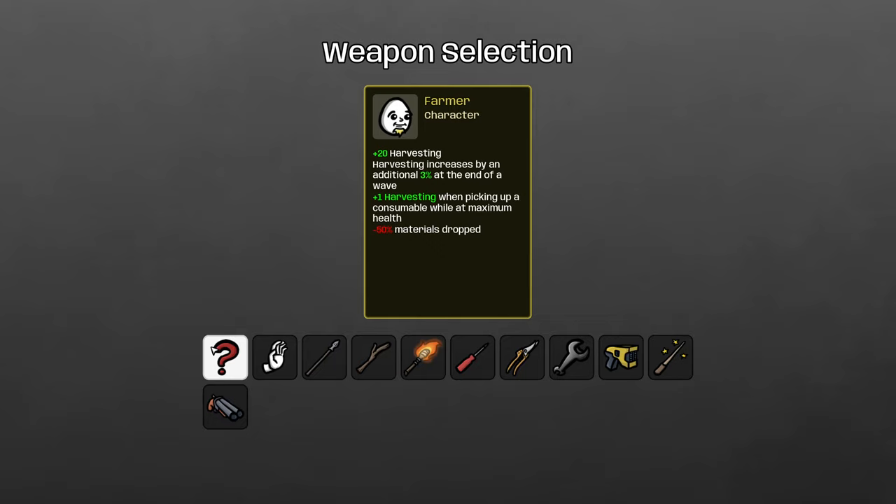You get 20 harvesting, with harvesting increasing by an additional 3% every wave — that's an additive 3%, so it means 8% every wave rather than the normal 5%. You get plus 1 harvesting whenever you pick up a consumable, one of the fruits on the ground, or a crate while at maximum health. But like many economy classes, you get minus 50% materials from enemies.